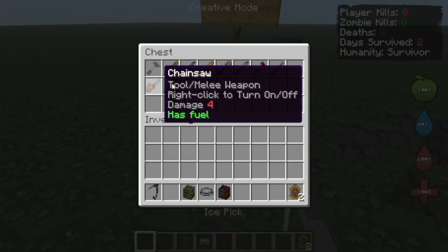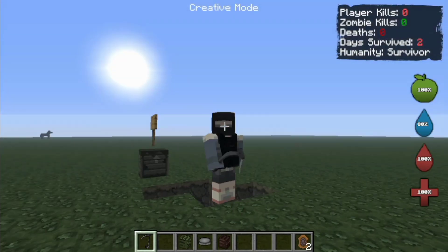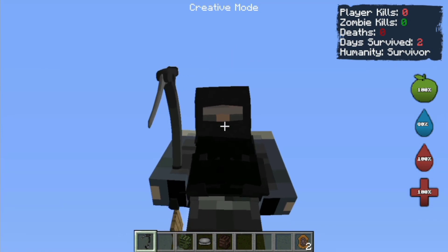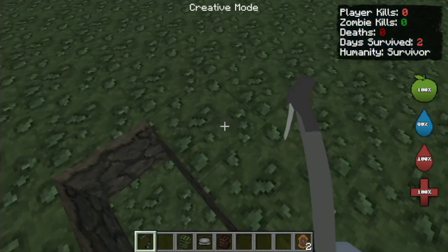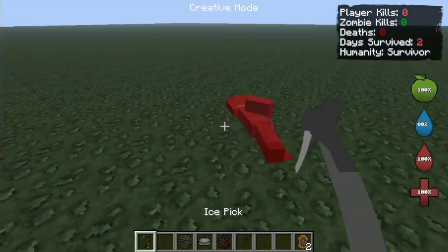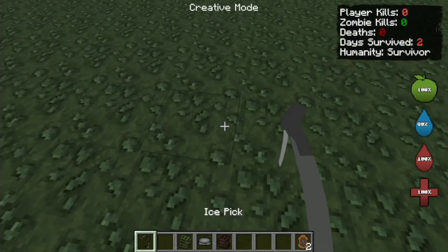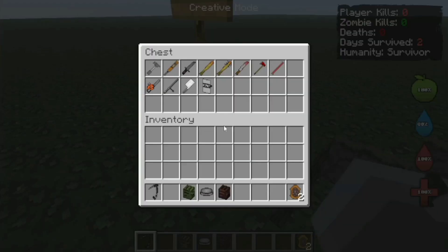How about an ice pick? Why is the ice pick the strongest? I don't understand — it's just an ice pick. Ooh, two hits! Damn, it is really strong. What the hell? Now that is done.